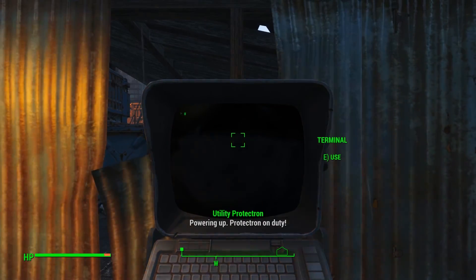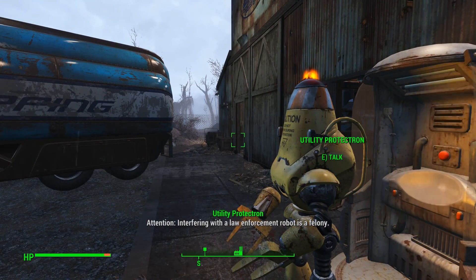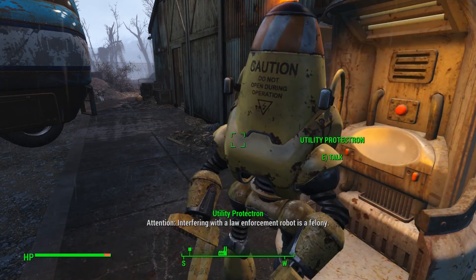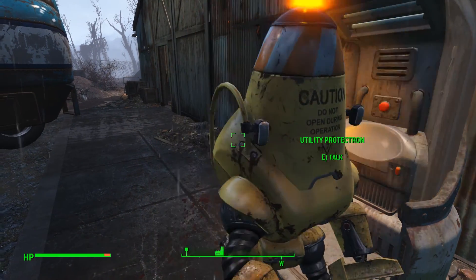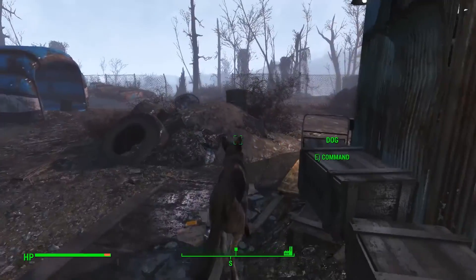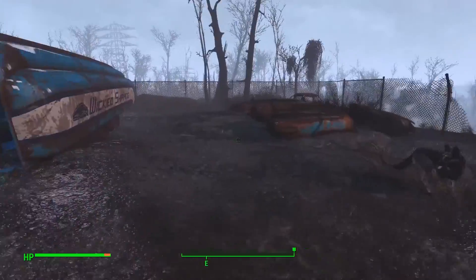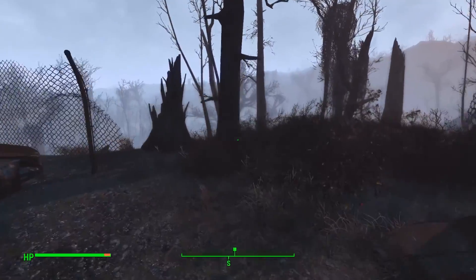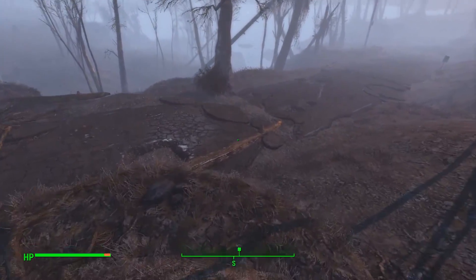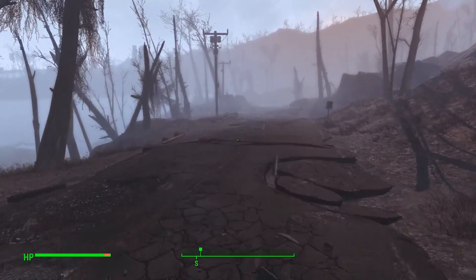Powering up. Protectron on duty. 'Attention — interfering with a law enforcement robot is a felony.' Maybe it'll deal with any returning ghouls and we can pop back here another time. But for now we should carry on about business. The fog's coming again, which makes it very, very creepy. If we stick to the road it's kind of going our way. We could grow carrots if we can find soil — I found some fertiliser but I can't figure out how to use it in settlement mode.